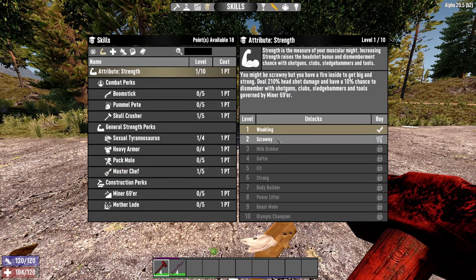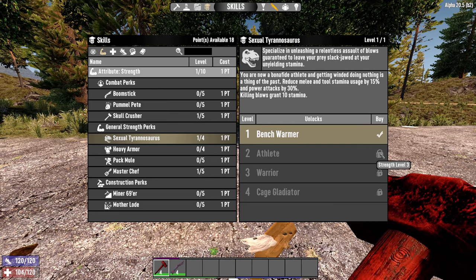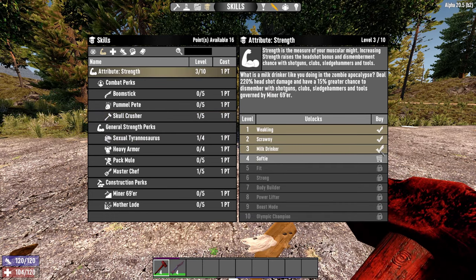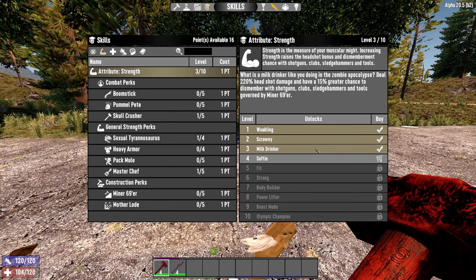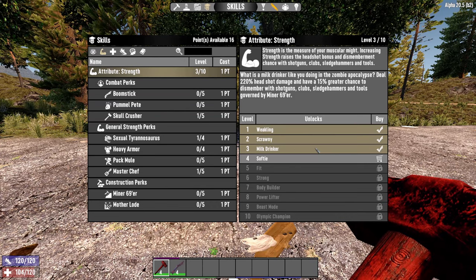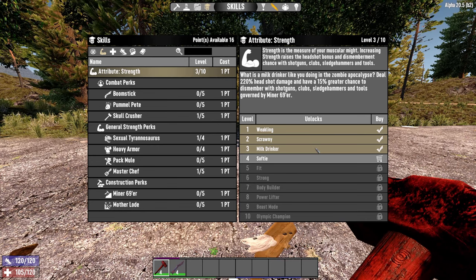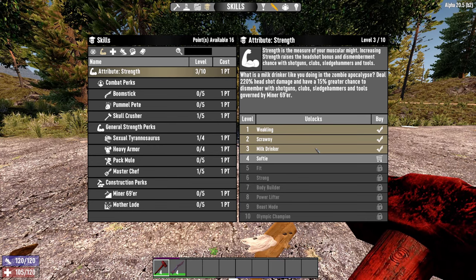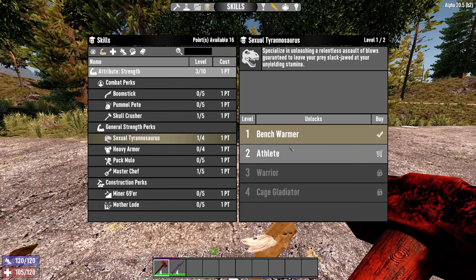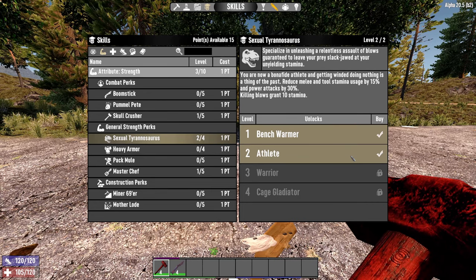After this, we're going to pump up Strength because to get Sexual Tyrannosaurus 2, I require Strength level 3 — same thing for Skull Crusher. That costs a couple of points, but it means we now have 220% headshot damage and a 50% greater chance to dismember. This is really good because you do want to increase that chance of dismemberment but also the damage when you do headshots. We've now used 7 points, so the 3 more points to reach the first 10 go into another Sexual Tyrannosaurus, which reduces stamina by 15%, power attacks by 30%, but killing blows now grant 10 stamina.